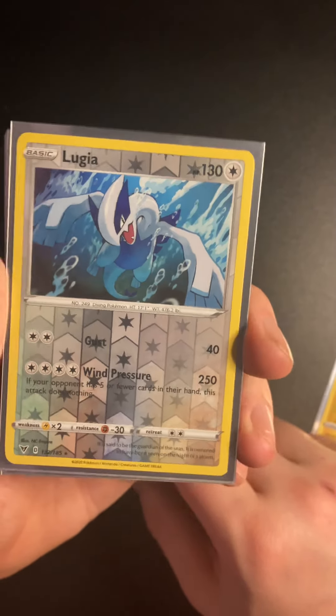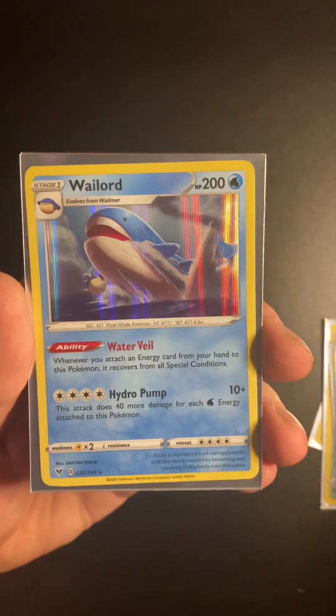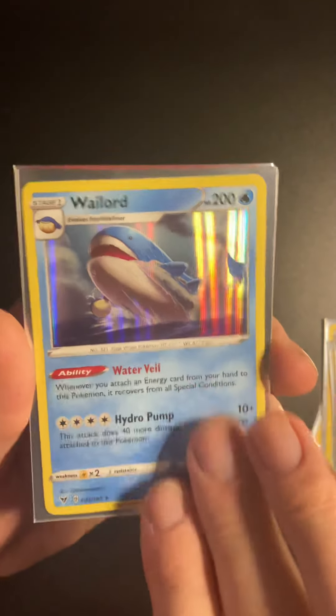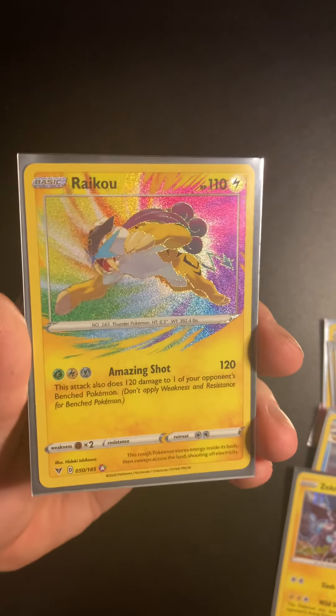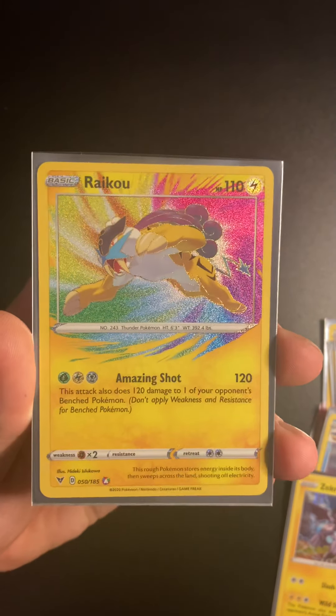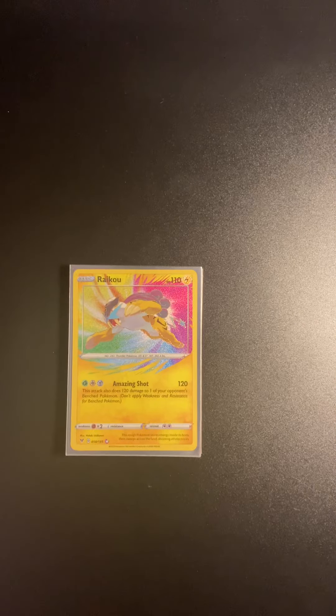So here are the pulls that we got — I'm very happy with this. The Reverse Holo Lugia, very nice card, obviously a reverse holo rare as well, so this is going to fit perfectly in my binder. Then we have the Nessa, the Chew Tool, the Gogote, the Holo Wailord, the Holo Zekrom — very nice card. And then we have the pull of the video: the Amazing Rare Raikou, absolutely fantastic card. So again, thank you very much for sticking around and watching today. Please leave a like and subscribe — I still have half the booster box left to open, which I'll be posting up as soon as possible. Take care, bye.